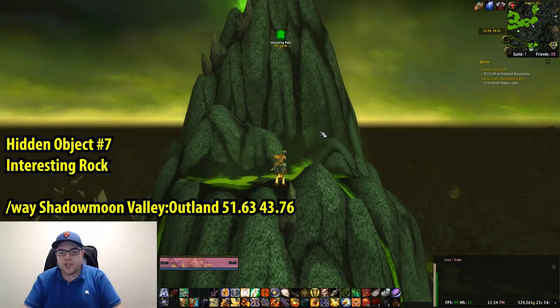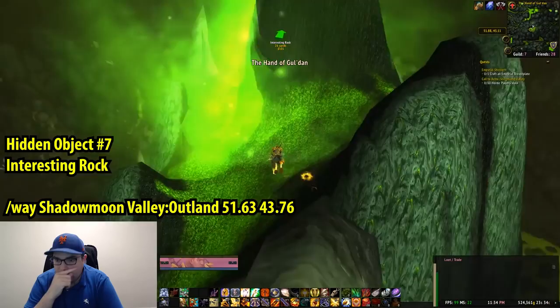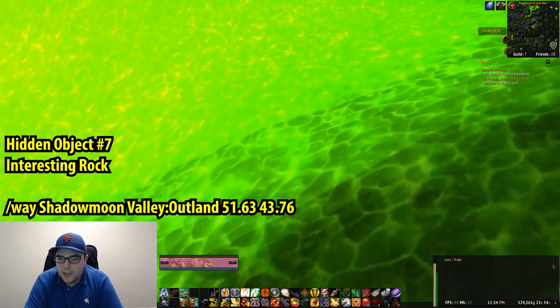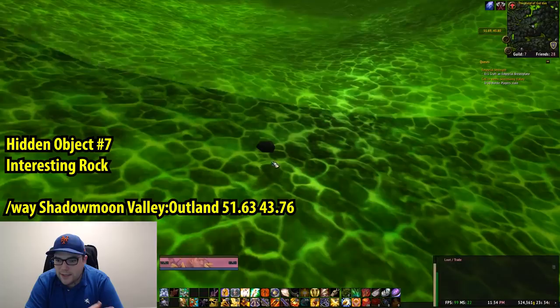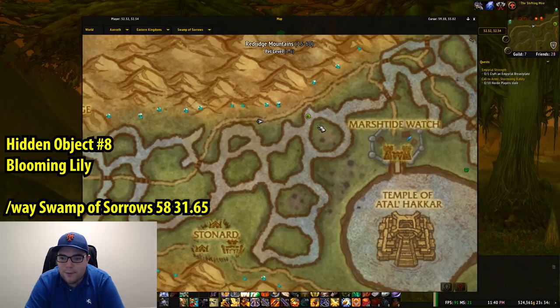The seventh hidden object is an Interesting Rock, and this is in Shadow Moon Valley in Outland — so if you have the mirror, use it. Coordinates 51.63, 43.76. This area is called the Hand of Gul'dan, and the rock is at the top of the biggest mountain there. First-person mode is really, really helpful for this, so go into first-person and try looking for the rock. It sort of stands out. Right-click the Interesting Rock and then we're on to the eighth item.